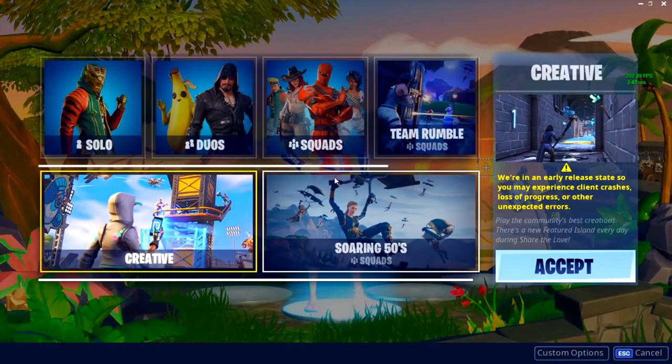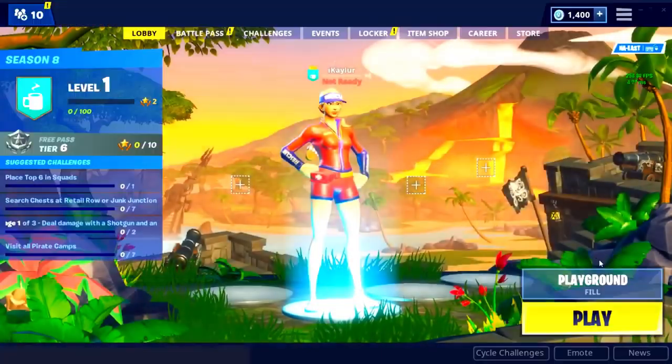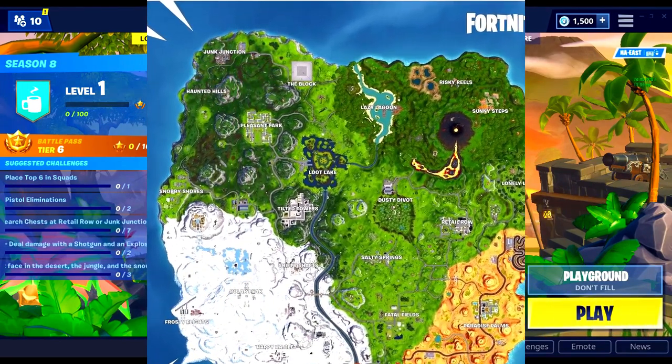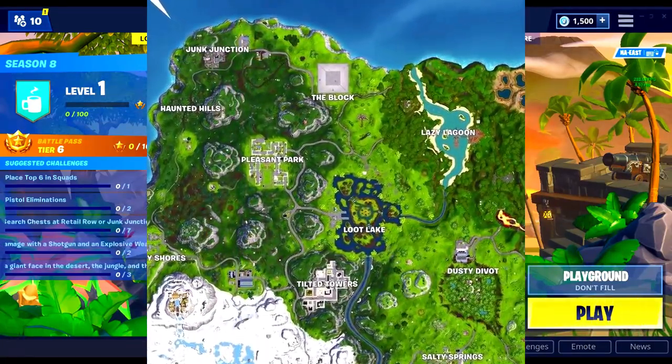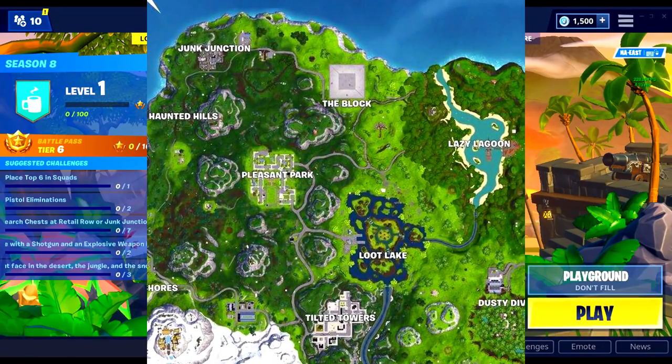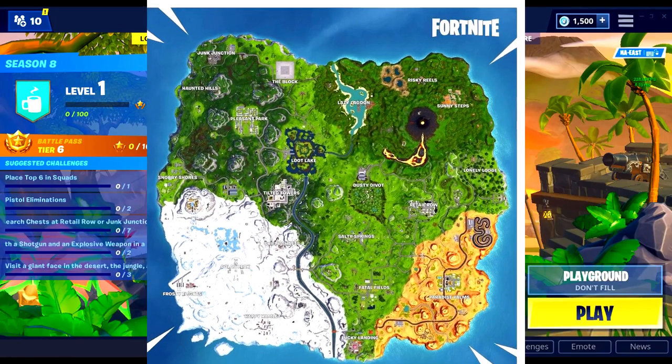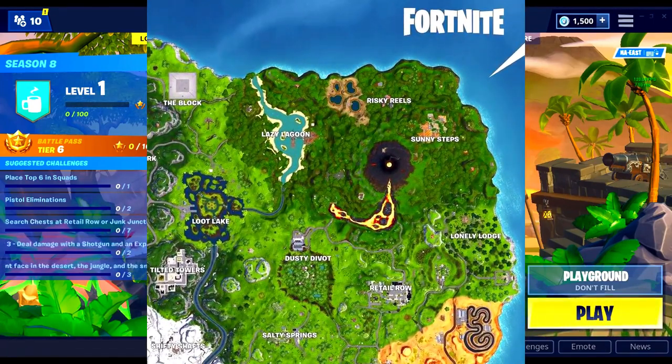In this video we're going to talk about all of the map changes in Fortnite. This is the map and there are a lot of changes. The first thing is on the top left corner — the Block is officially over there. The Block was on the top right, where Risky Reels was prior, and now it's taken over the top left corner, replacing Motel. Motel is no longer there, which sucks because I loved it.